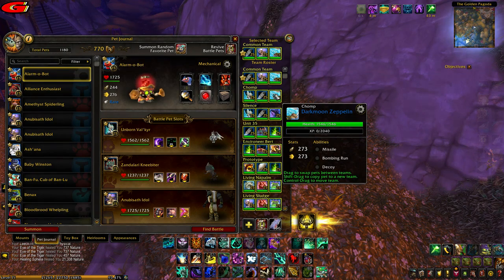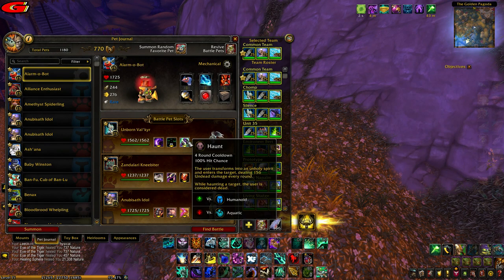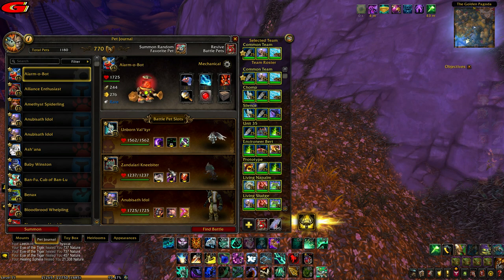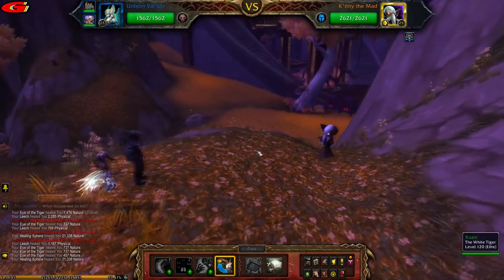The setup I used was the Unborn Valkyrie with Shadow Slash, Curse of Doom, and Haunt; the Zandalari Knee Biter with Hunting Party, Black Claw, and Blood Fang; and the Anubisath Idol as backup with Crush, Sandstorm, and Deflection — but any pet should do.